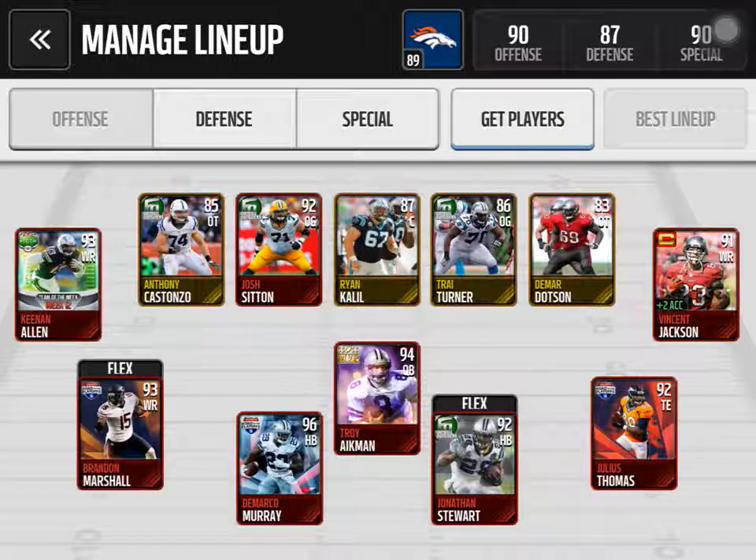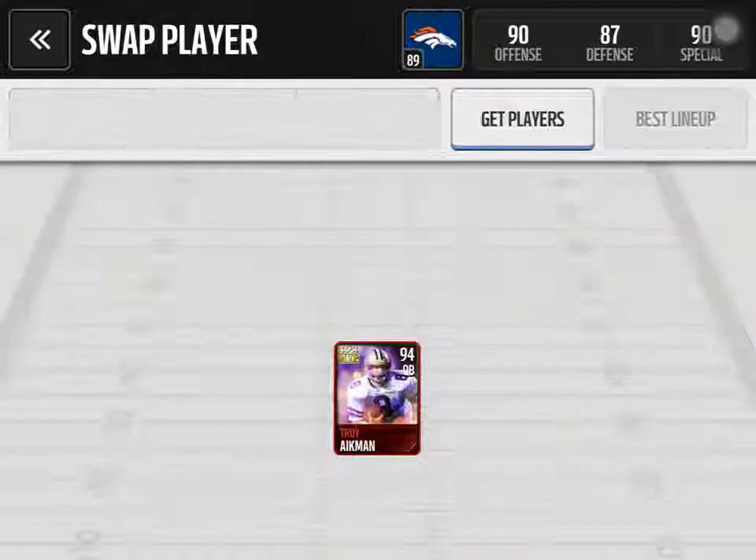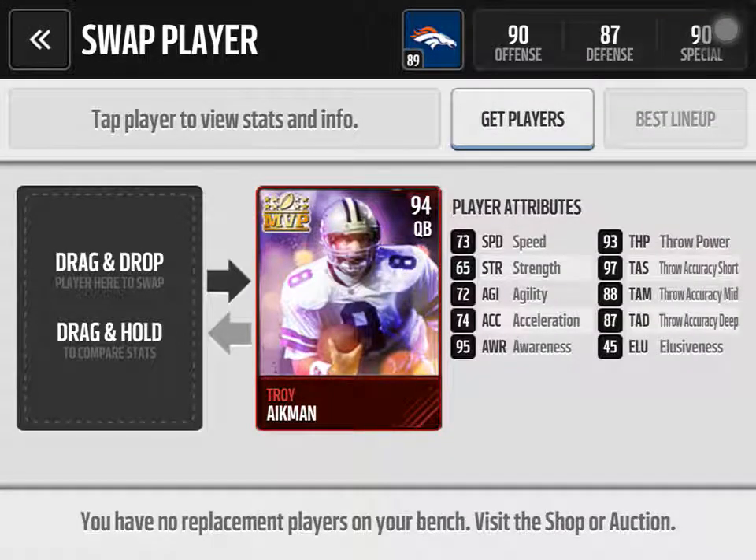I am an 89 overall with a 90 overall offense, 87 defense, and 90 special teams. My Troy Aikman is my quarterback, 94 overall MVP. I really love this card, it works out great for me. His speed is actually better than most quarterbacks, and his accuracy short is great — within 15 yards he'll throw a perfect catch every time if you have a decent receiver with no coverage. His accuracy mid and deep isn't bad, and his awareness is great, so if someone's on him he'll move right out of the pocket and get away.